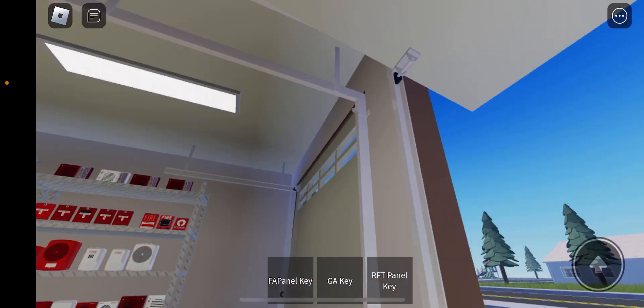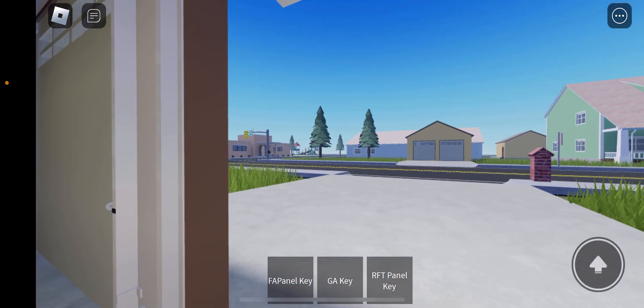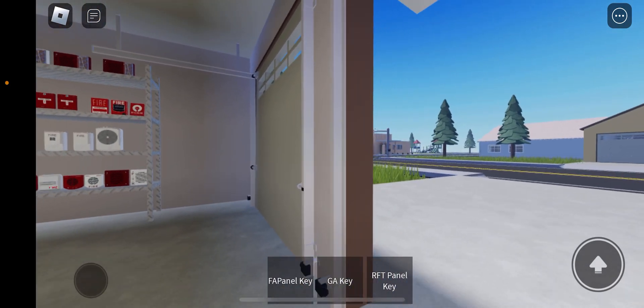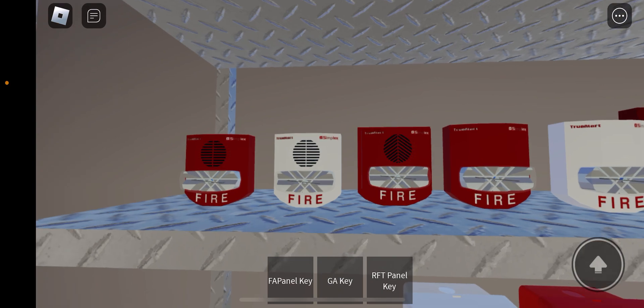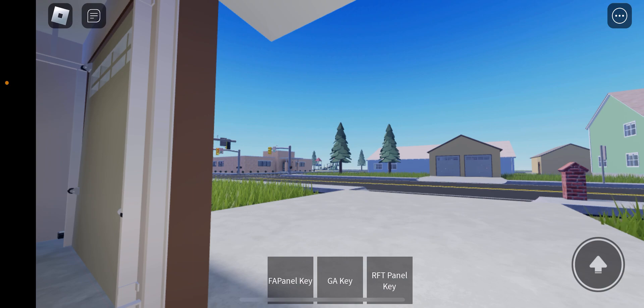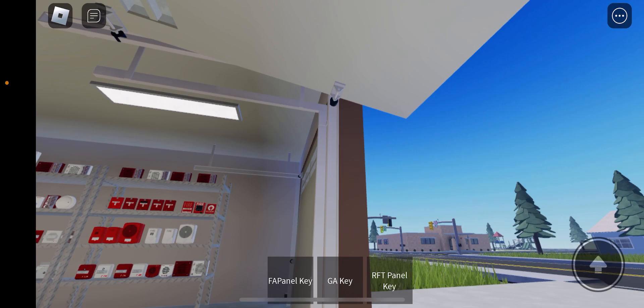If you want, I can probably redo system test 4, which is the one with the Simplex 4008. That's because I replaced the two TrueAlerts that were on that system — you can see the two on the left. When I was putting down the fire alarms I noticed they were bigger than the remote strobe currently on that system. If you want me to do a system test of the 4008 again with the new TrueAlerts, let me know in the comments.